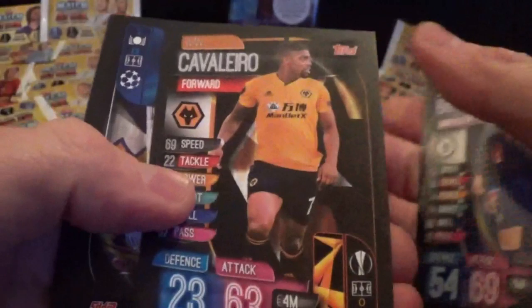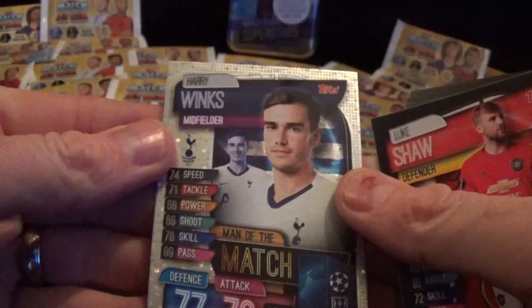Another one-pound pack with a seven-card set. I'm going to get these put into the album later and see how we're doing - we did a binder update last week, so hopefully we can get on top of it. Barclay, Carvalero, Casemiro, Havertz, Matip, Shaw, and Man of the Match Harry Winks.